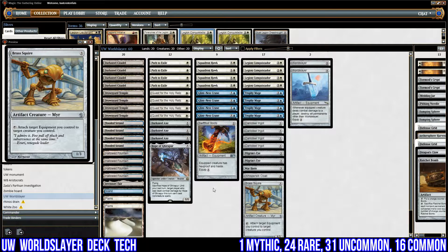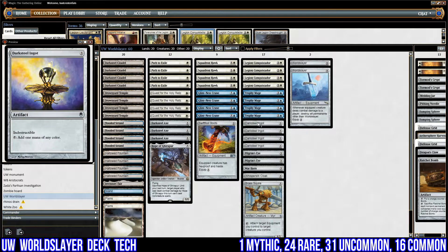Other than World Slayer, I have other artifact stuff to talk about. The main way of surviving World Slayer is by having indestructible permanents, so I've got four copies of Darksteel Ingot. This is our main way of having advantage in this deck. I can get it with Trophy Mage, it's indestructible, and it adds one mana of any color. If I have two or three of these down when World Slayer hits, I've got three lands' worth of mana and they've got none — that advantage is very hard to come back from.